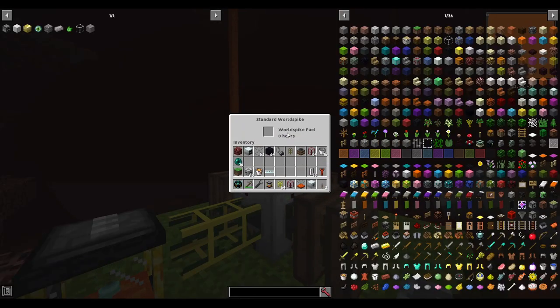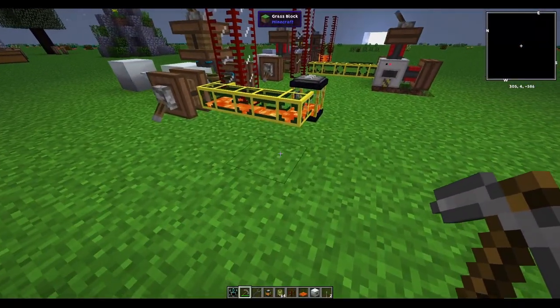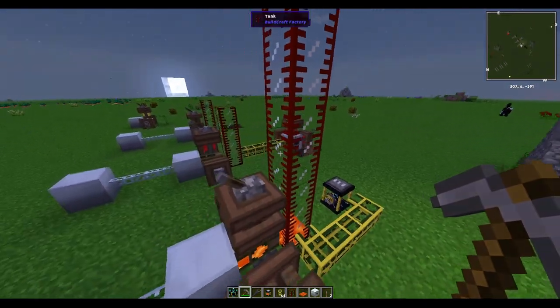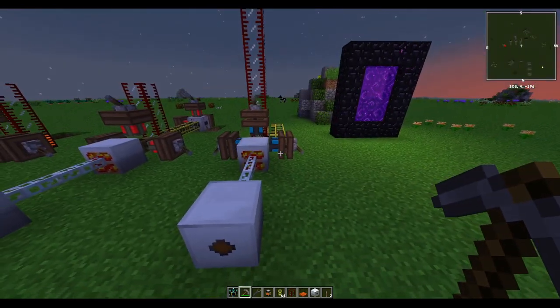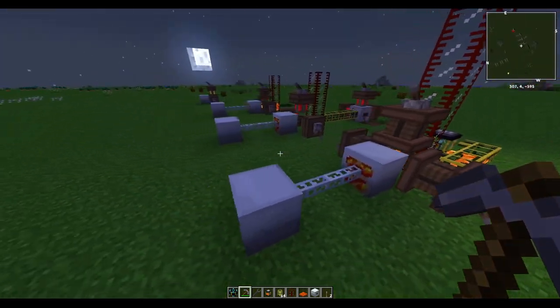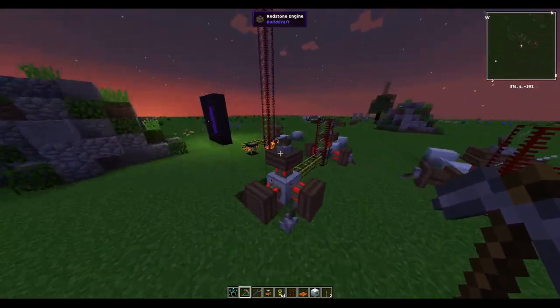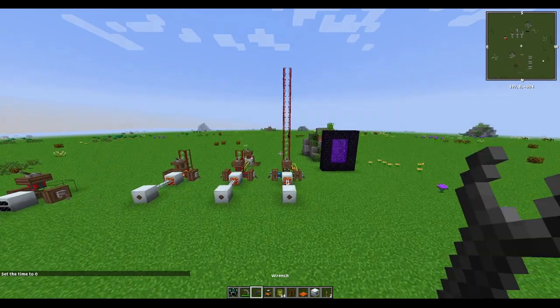The World Spike requires fuel — enderpearls work best (obsidian dust didn't work in survival). One enderpearl keeps it active for four real-life hours of continuous pumping. Nether lava lakes are so large that you'd essentially have an endless supply; even in long-running worlds, it's very hard to fully drain one.